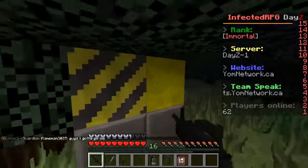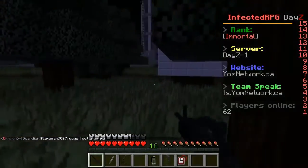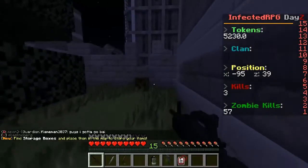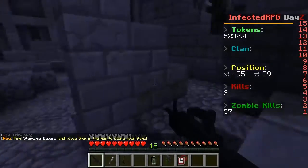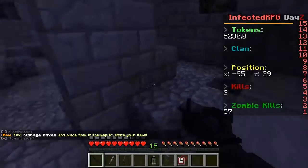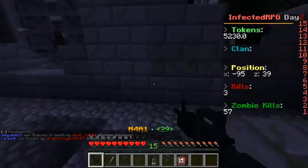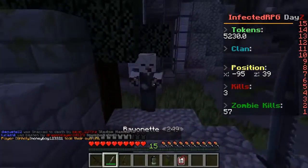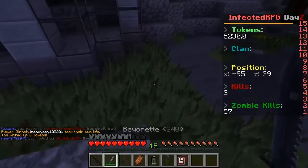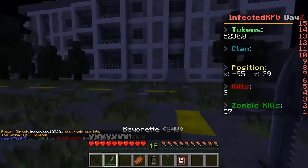I'm going to probably break back into the city and see if there are any other people around here, but I want to make sure I'm going to stay safe. Find storage containers and place them on the map to store your items - so I can store my own storage container around here, but I've got to remember where I place it. That's pretty cool, good to know. Let's see how this bayonet works - oh, that's actually a really good bayonet! I'm liking this. We got a token - three tokens. Pretty good, not too shabby.